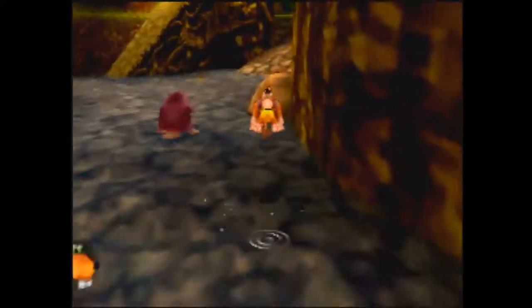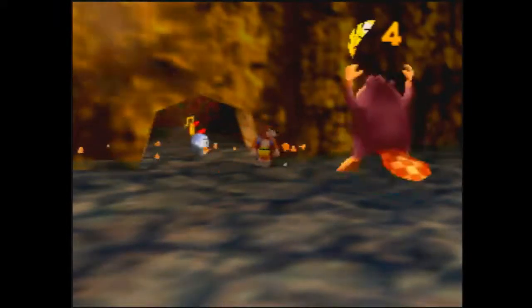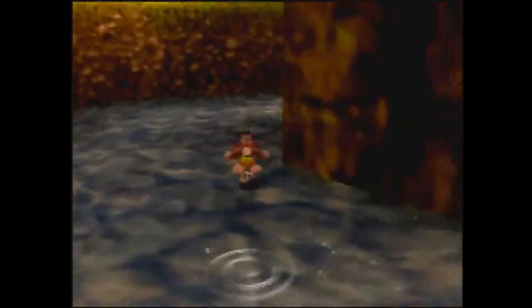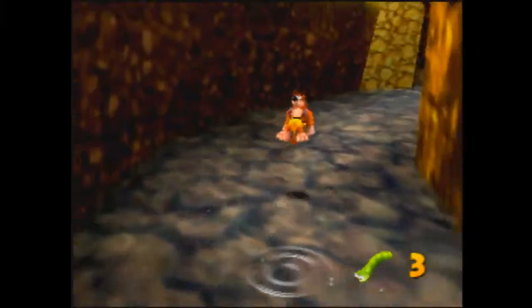So you can either beak barge this rock, or if you have extra gold feathers, you can get on top and just gold feather it immediately. Make sure you grab the notes, and then you're going to come around this tree stump for the worm, before you head back up the tree.